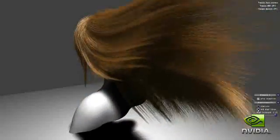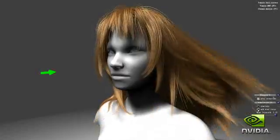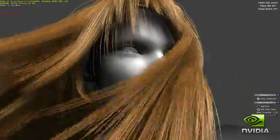Hardware tessellation allows developers to create rich geometry efficiently and interactively. Using DX11's tessellation functionality, we are able to create over 18,000 strands from only a few hundred simulated strands. These strands are then expanded into triangles using the geometry shader, creating millions of triangles when looking closely at the character.